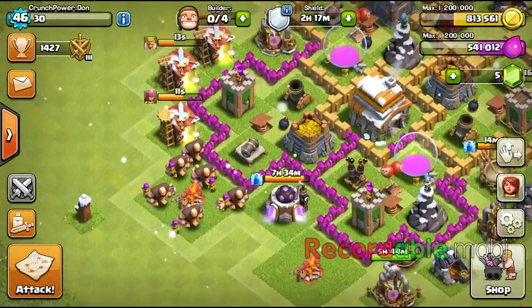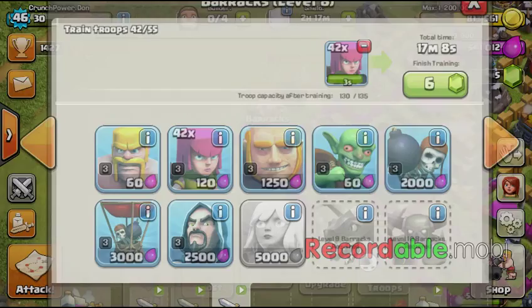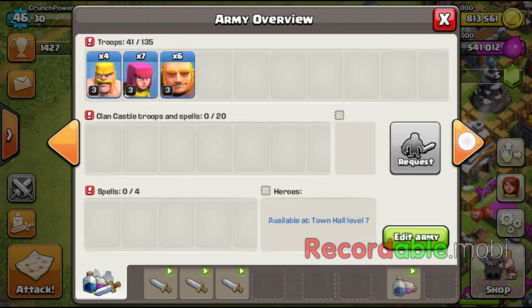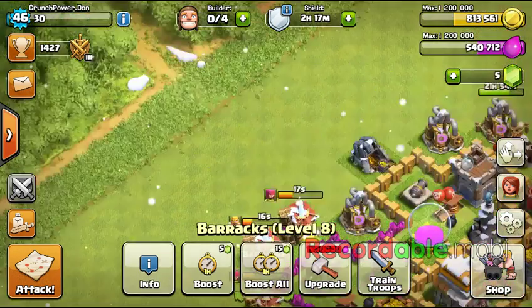You guys guess what I'm training now. This is what I got in my army camp, and this is what I make on my raids — 120k. I'll probably get some more barbarians.